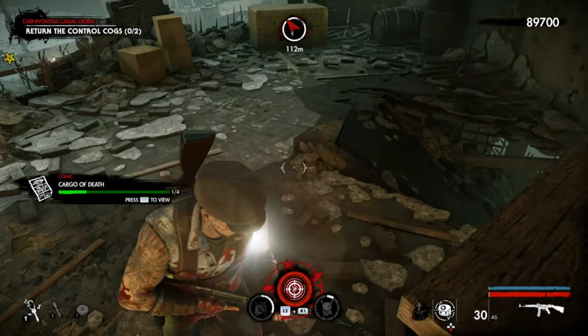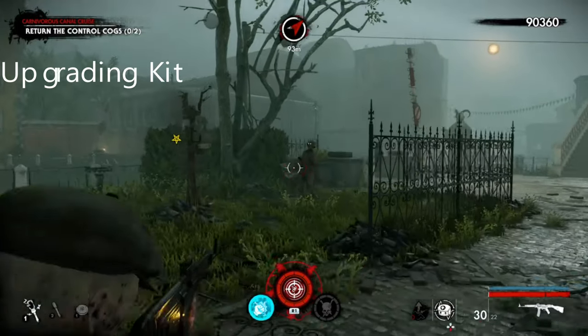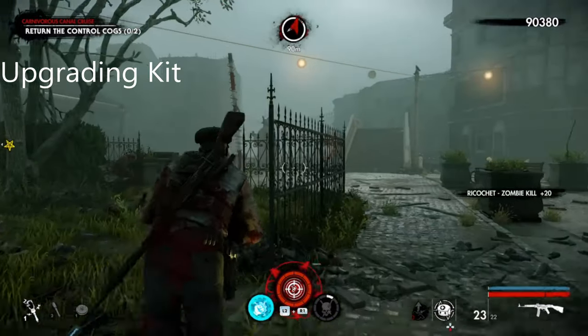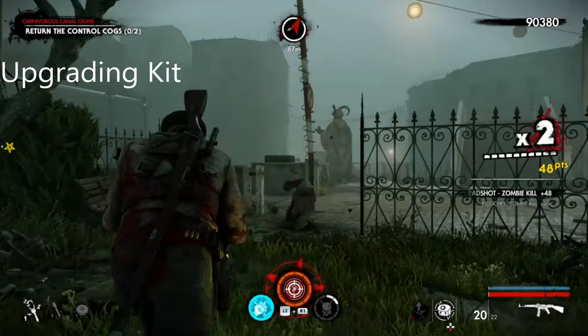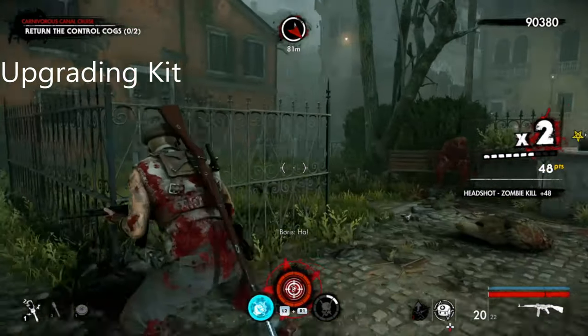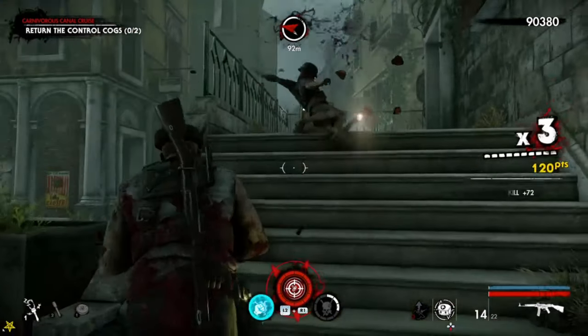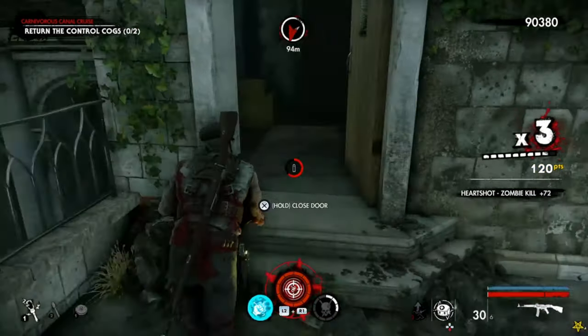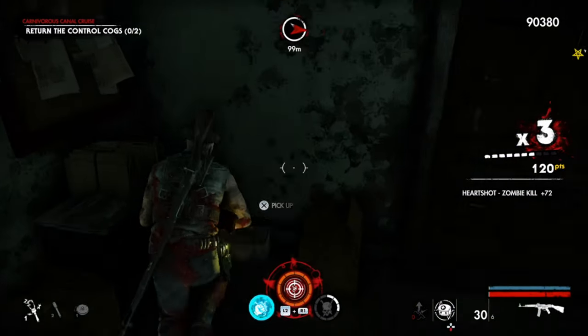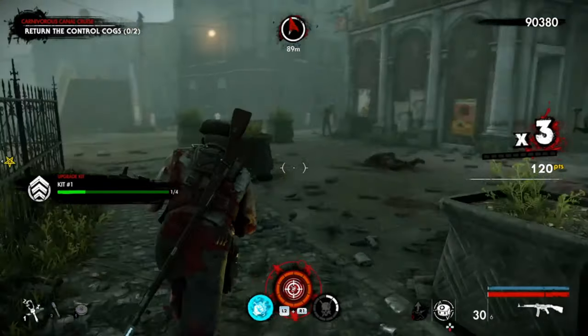This is the upgrading kit and it's the final collectible of Chapter 1. You're going to come back across the bridge, come to the speaker, and it's just here in the building to the right. Go in here and it's just right there. That is Chapter 1 done and dusted.